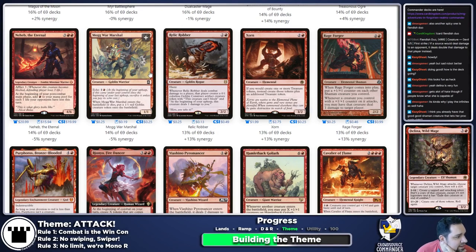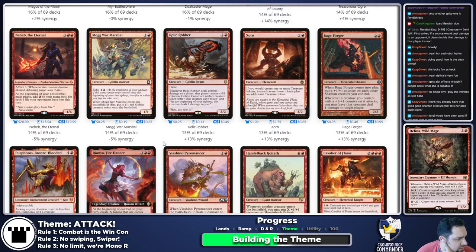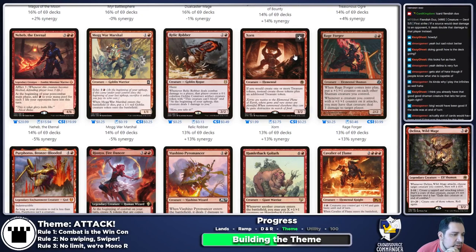Mogwur Marshal is there because it can spit out more goblins, but that's a boring card for Commander. Relic Robber is very funny but somewhat violating of Rule 1. Rage Forger — put 1/1 counters on each other shaman we control, and whenever a shaman you control attacks, it may deal one damage to target player. That's slightly violating Rule 1, but the key clarification: Rule 1 says combat is the win con, not that we must kill through combat damage. If we're attacking and that's causing triggers doing damage to people, that's fine.